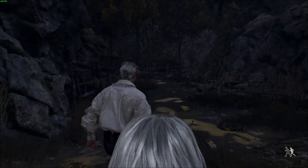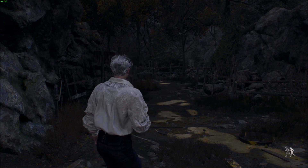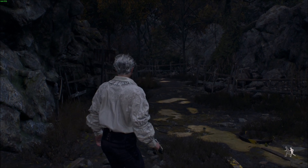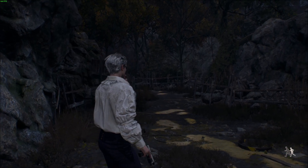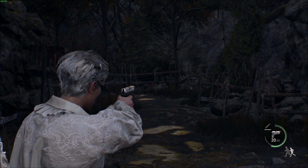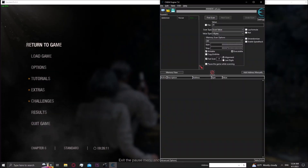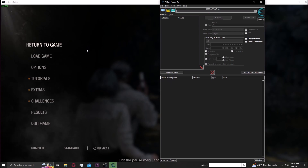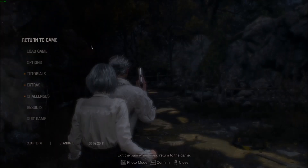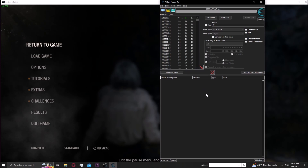Now, whatever gun you want to have infinite ammo with, pull it out. You can do it with several guns, but I've noticed once you go into a cutscene or into a new area where they load a cutscene, sometimes the infinite ammo disappears and you have to do it all over again, which can be very annoying. So I'm going to do it with the pistol first. You see how we have 20 ammo? Go ahead and open up Cheat Engine and type 20 in. Wait for it to do its thing, and then go back into the game once it's done. Now that it's done, shoot one bullet. Then do a search for 19.